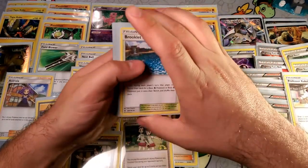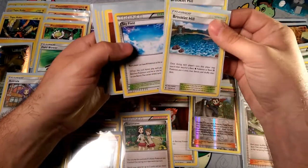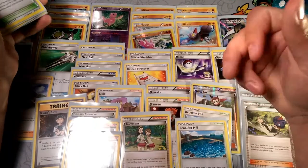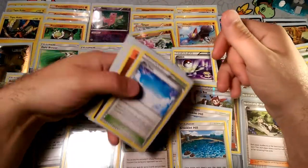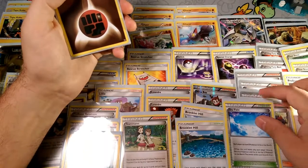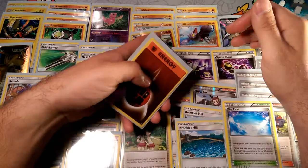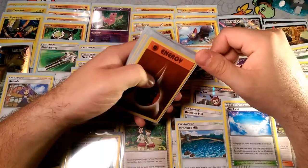Let's go over our Stadiums. This is what we're relying on to get out our Pokémon more. We have two Brooklet Hill to get out Pokémon and keep our consistency up — it's good for pulling out Passimians, Glygars, and Regirocks every turn so you can utilize their abilities or their attacks. We got one Skyfield in case we run out of bench space, so we can get four Passimians, a Mew, two Kocos, a Gliscor, and a Regirock — getting as much out of all our Pokémon as possible.